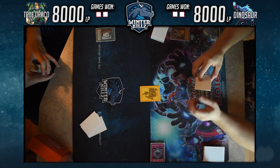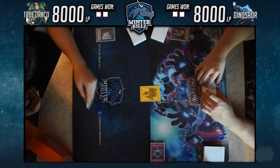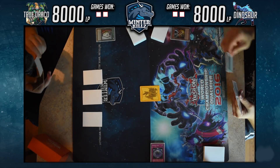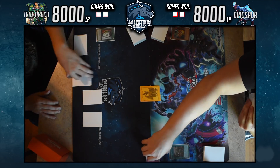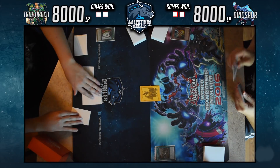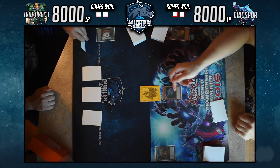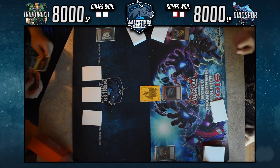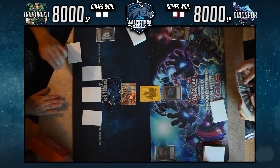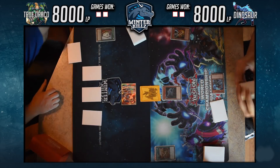I'm piloting True Draco on the left. We get our turn started by playing Pot of Duality, which immediately gets hit upon resolution with a Droll & Lock Bird — a bit unfortunate. So I go ahead and set three and pass, while he activates Lost World. This is Lost World Dino, and there will be a deck profile for this Dino deck and the True Draco deck.